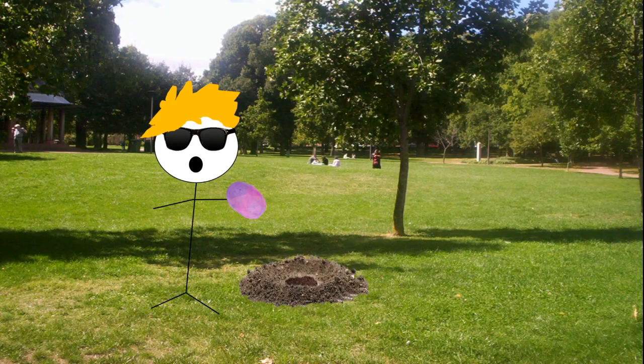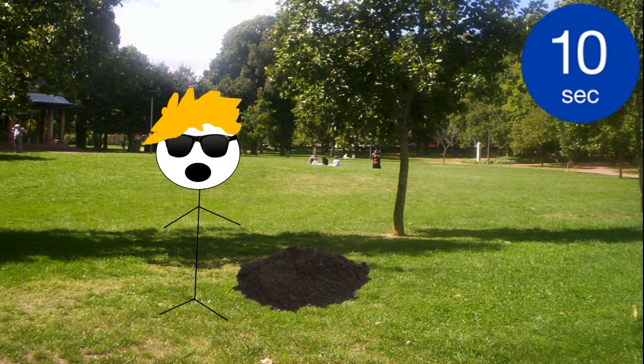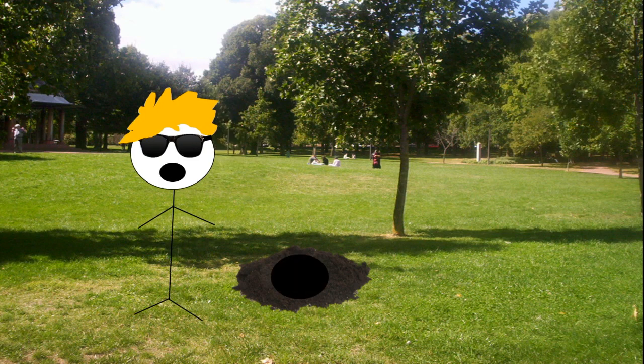Step 2. Plant your enchanted potato in the ground. You need to wait around 10 seconds for it to grow, when it grows it becomes a black hole.